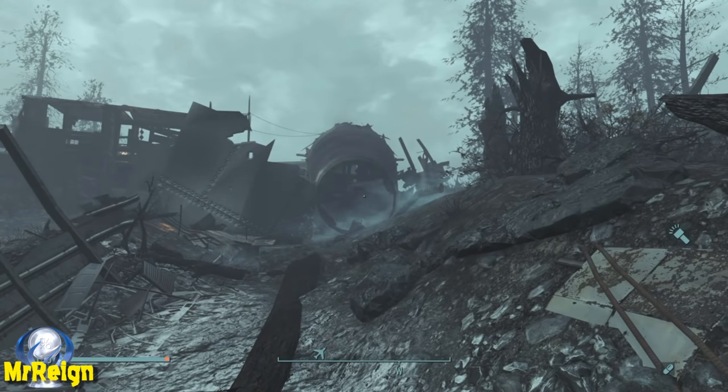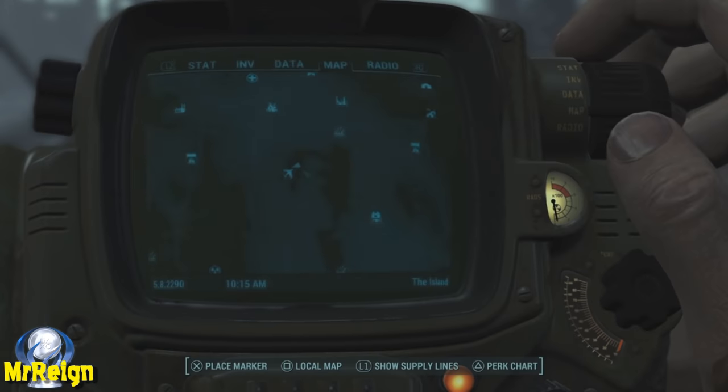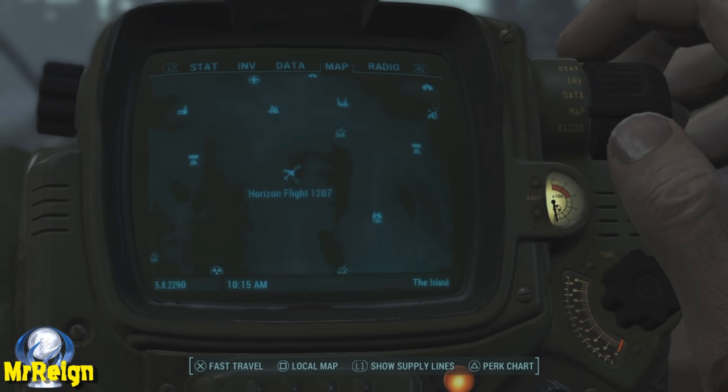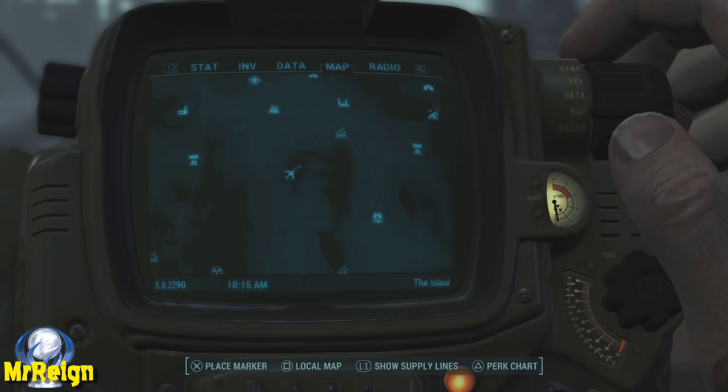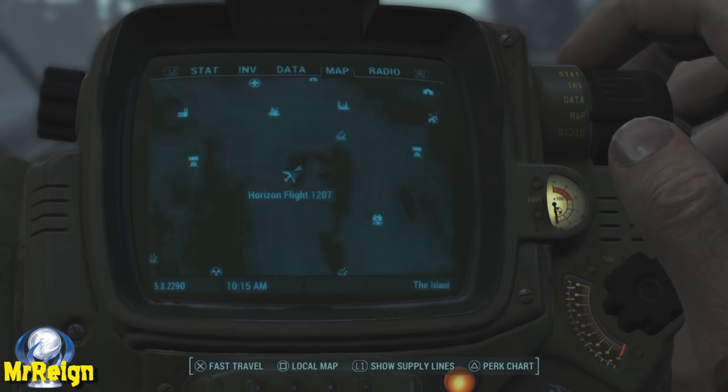What's up guys, so today we've got another quick little video showing you how you can get yourself a wolf, mutant hound, or a dog. Head on over to Horizon 1207 and find Ericsson - he is a super mutant and he keeps the dogs there.